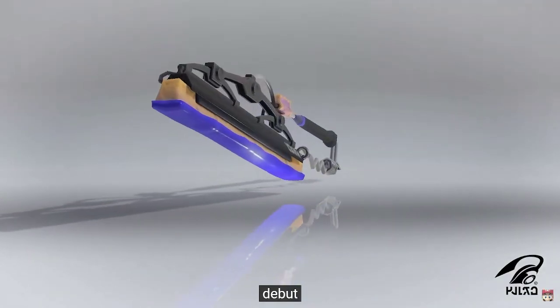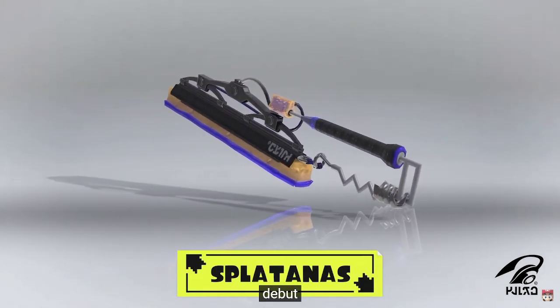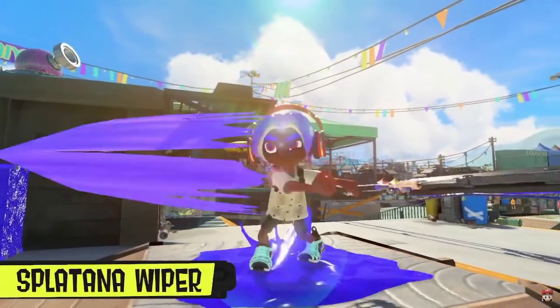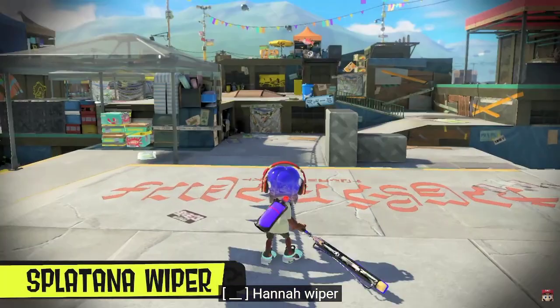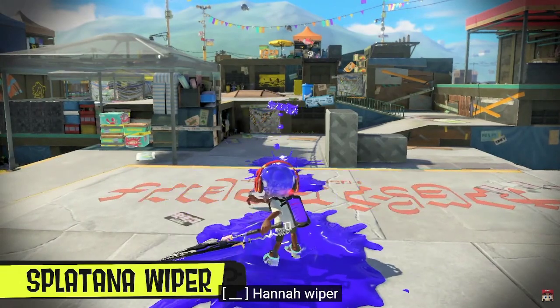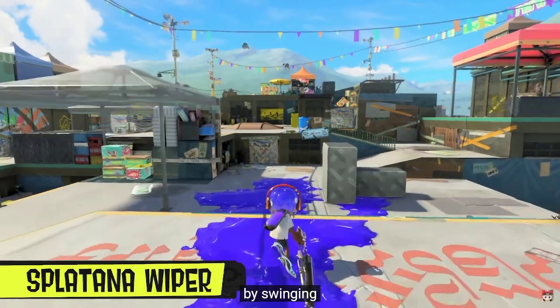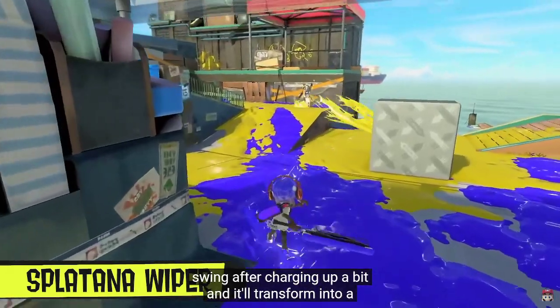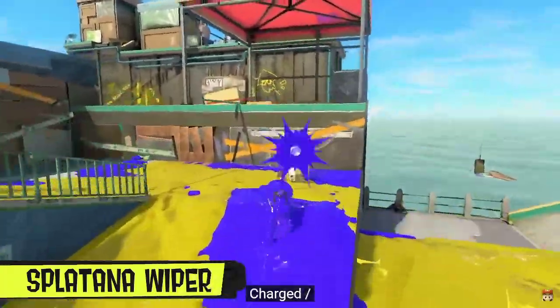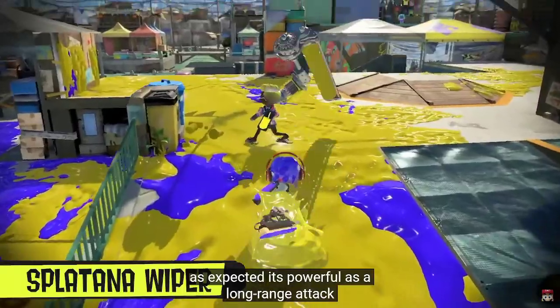We've also verified a new weapon type called Splatanas. This is the Splatana Wiper. Send blades of ink flying with the centrifugal force generated by swinging. Swing after charging up a bit, and it'll transform into a charged slash. It's powerful as a long-range attack, but the charged slash at close range is also quite devastating.